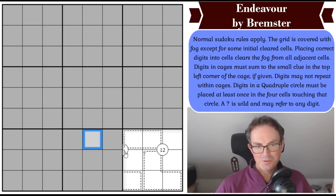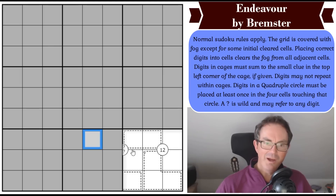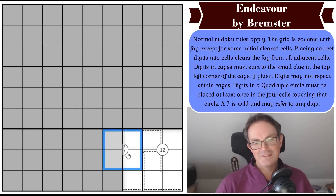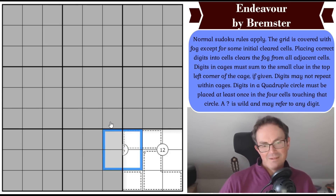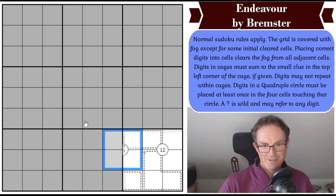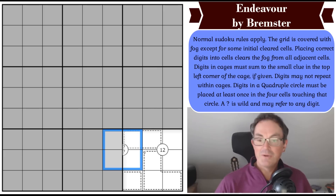I'm not quite sure what that clue is doing there. I don't understand why you'd have a quadruple clue with two question marks in it, because it's just saying we have to put two digits around those four cells — and obviously we already know that. I don't get that. But anyway, those are the rules.